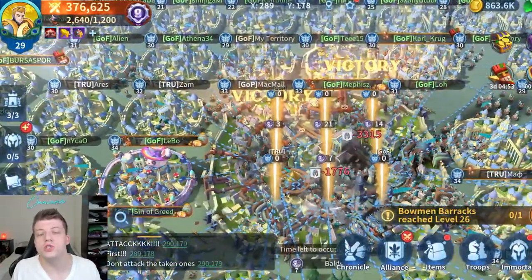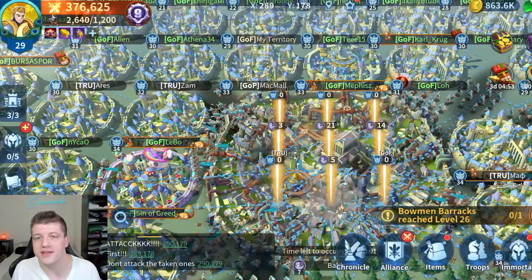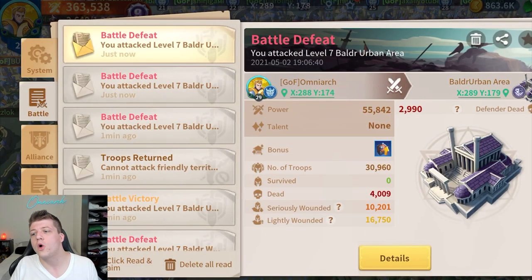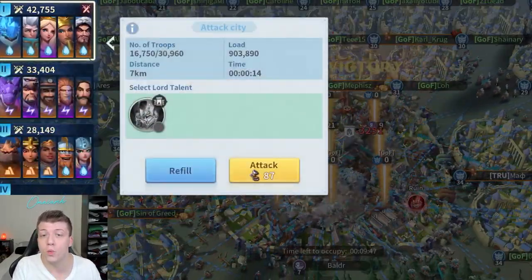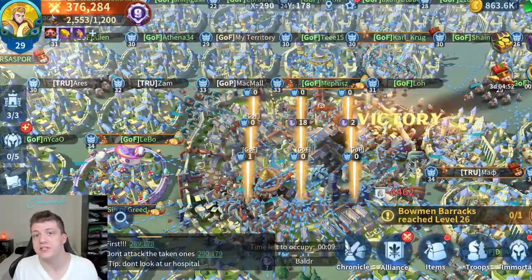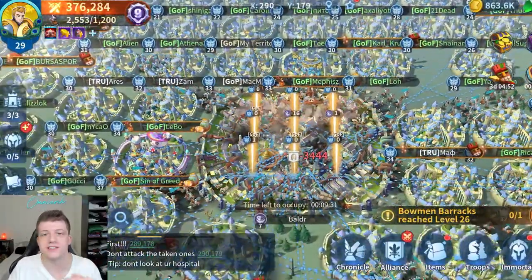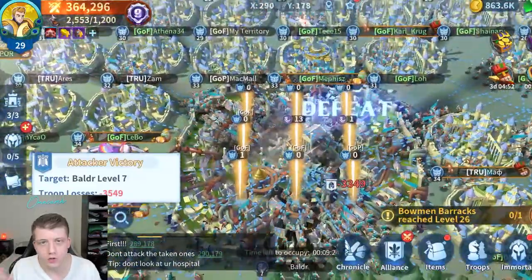The next tip: only use your strongest marches on the garrisons. If you're attacking the city walls, it's fine to use decently strong armies. But the garrisons deal probably three times more dead troops on average compared to the wall attacks. So when those walls crumble and the garrisons appear, only use your strongest armies on those garrisons. Additionally, before the city attack even begins, make sure you activate your buffs — whether it's an attack buff or a defense buff. Activate your war buffs because they're going to be crucial when taking down the city and will reduce the number of dead troops you suffer.